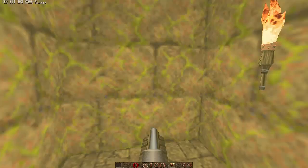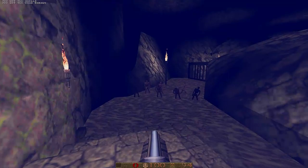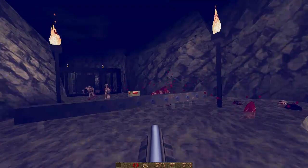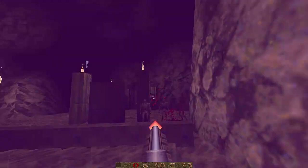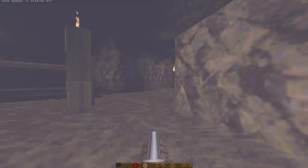Now we can grab the quad damage here. This is the first way we deal with zombies — you have a timed segment where you have to kill as many zombies as you can before the quad damage wears off, otherwise you're going to be in a bit of trouble. This is really fun — giving zombies the quad damage treatment is even more so. And we can finally get access to the silver key.